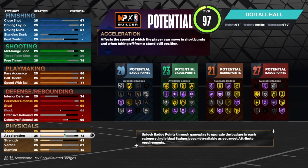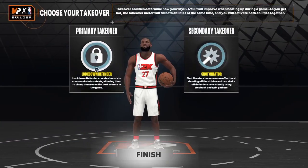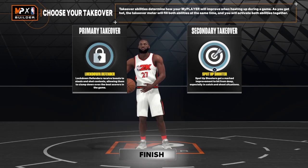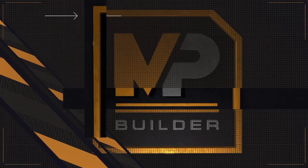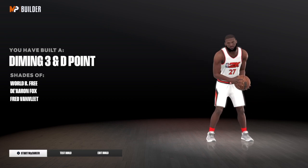Finishing: 20 badges, shooting: 23, playmaking: 21, defense: 27 — not bad. Acceleration at 90, speed at 75, strength at 42, vertical at 70, the rest into stamina. For takeover we have shot creating, sharp shooting, playmaking, and lock. Looking at comparisons, we get diamond — De'Aaron Fox and Fred VanVleet. That's the build, I'm out of here.